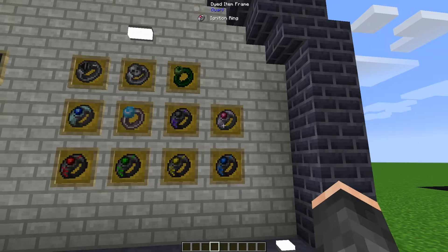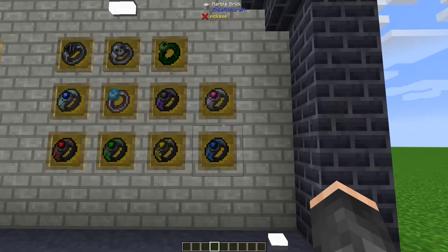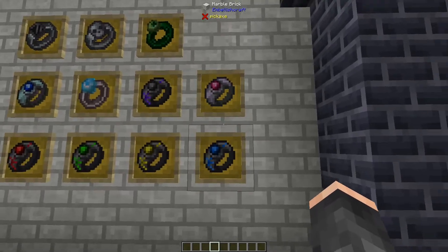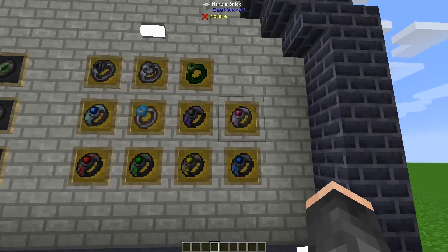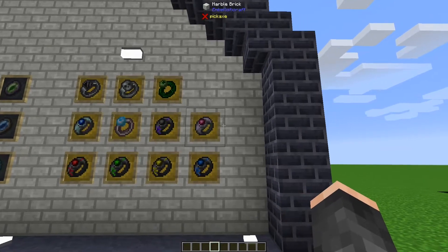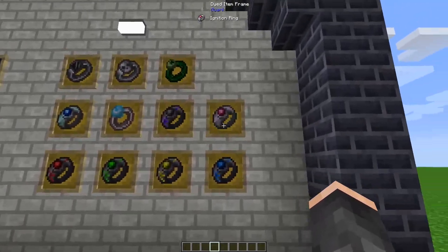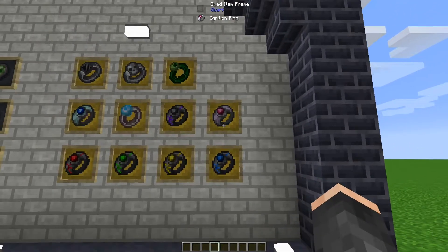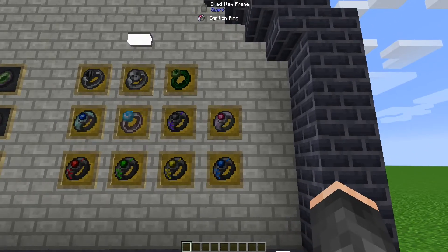Going through some of the rings we've got: the Ignition Ring allows you to launch fireballs, and the ranges depend on which charge level it's at - the more charged it is, the further the lava balls go. It also grants you immunity to lava and fire damage. When active, there's an ability which basically lights the area around you on fire as well as nearby creatures, which is pretty cool.